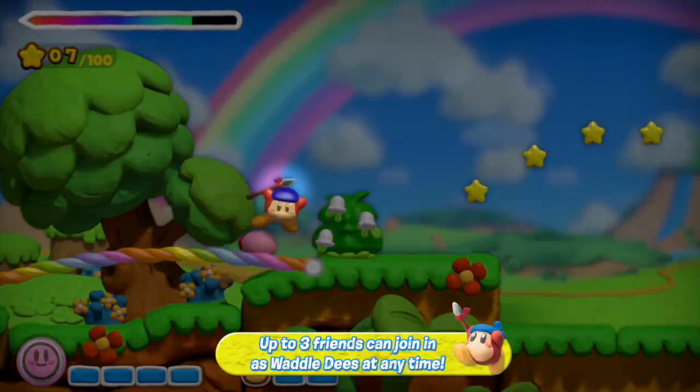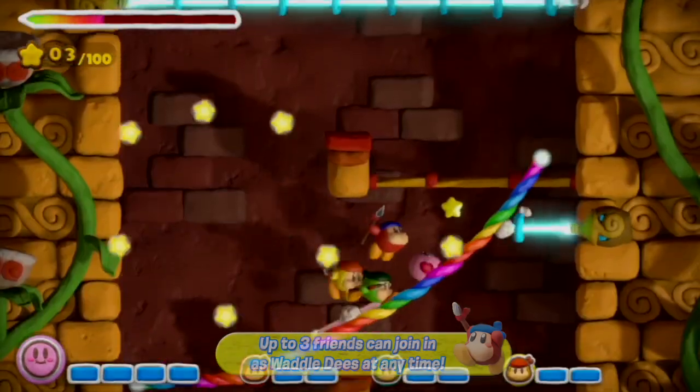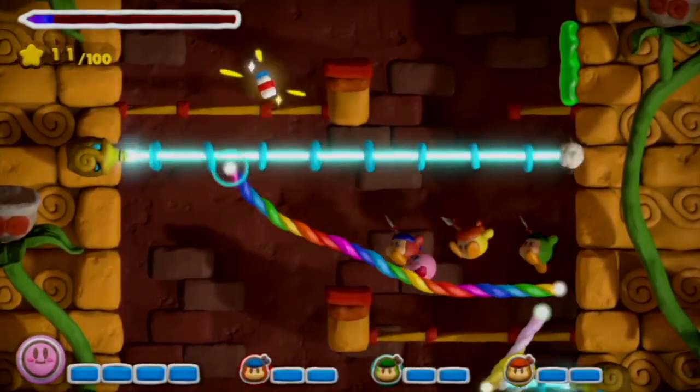Up to 3 players can join in, controlling characters called Waddle Dees with Wii remotes or Wii U pro controllers. The Waddle Dees can run along the rainbow ropes, pick up items, attack enemies, and even pick up Kirby.